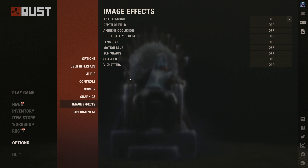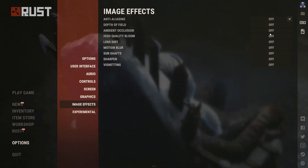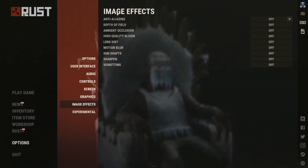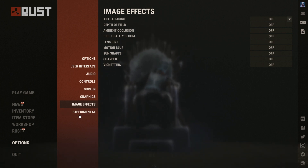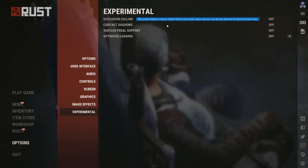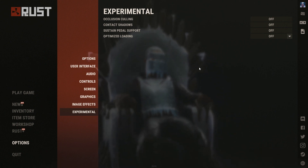Then we have Image Effects — I have everything turned off there. And for Experimental settings I also have everything turned off.